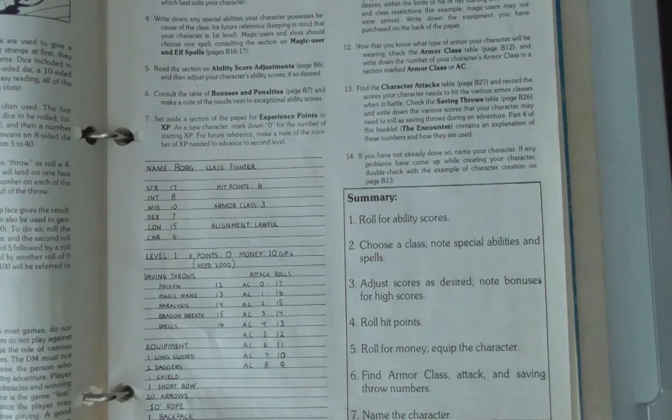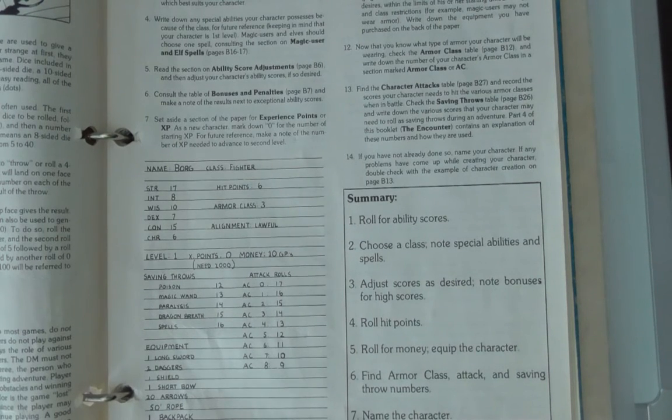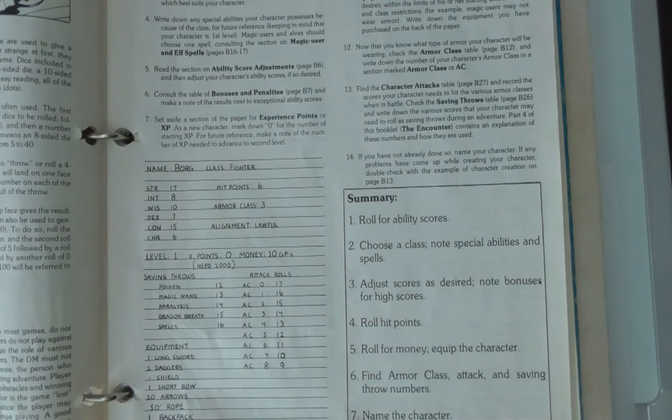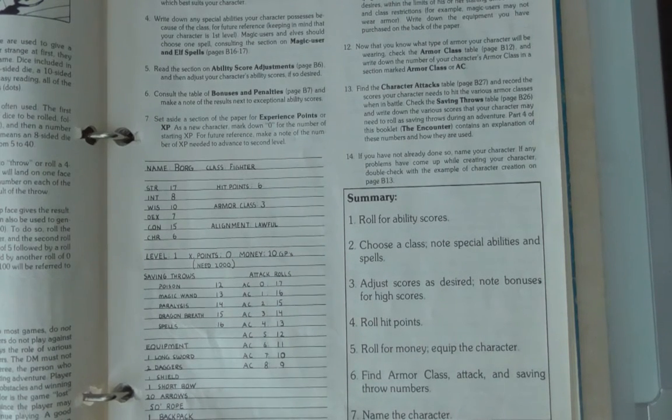You start out as a potentially special individual, slightly better than your average normal person. There are some advantages to being a PC — you tend to be a little bit better at hitting things, a little bit tougher. It's sort of like playing the house versus playing as a person coming in to gamble. The odds that favor the house are very small, but slight enough that over time the house wins. A PC is just slightly better than a regular person over time, but it's not enough to guarantee any sort of success.